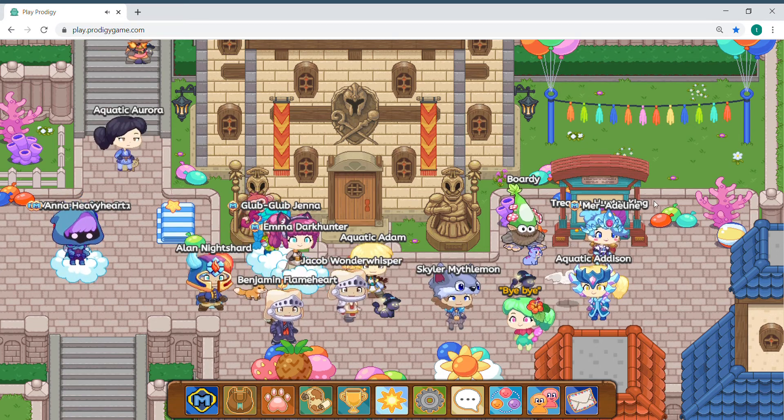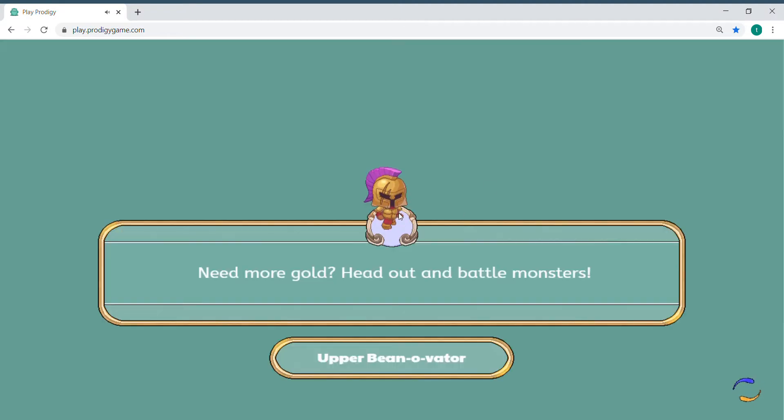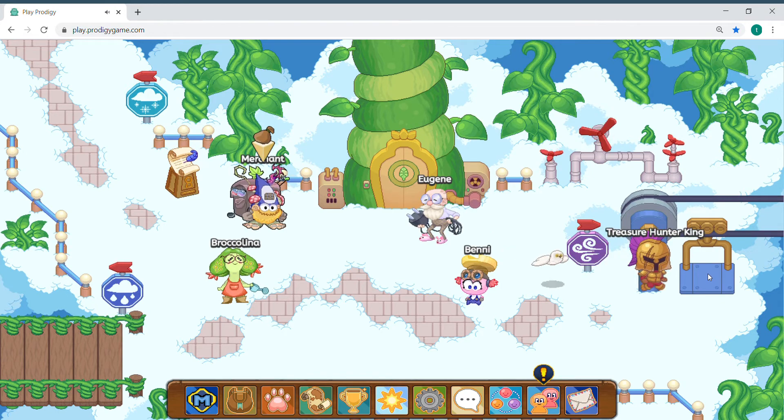Okay guys, so if you see a Mustang on the Bounty Board, you're just going to come over here to Skywatch. I most likely see them over here, so you're going to come right over here.